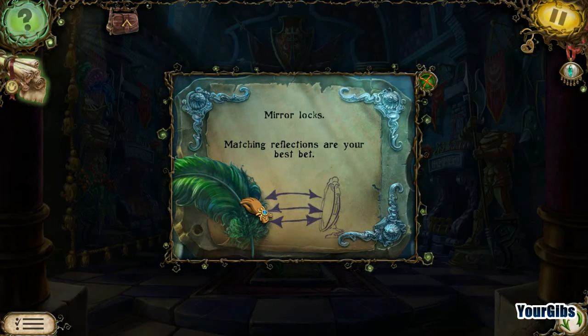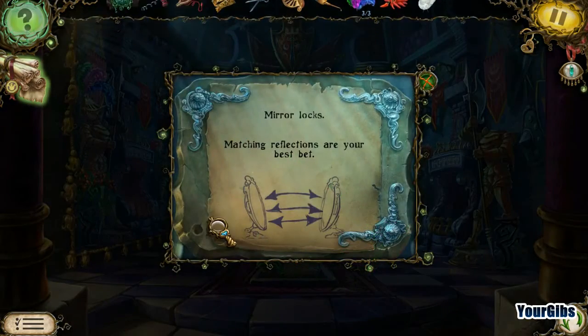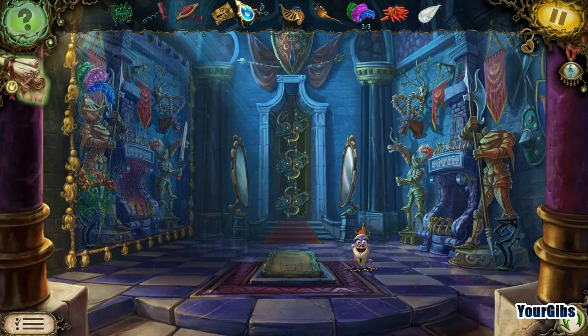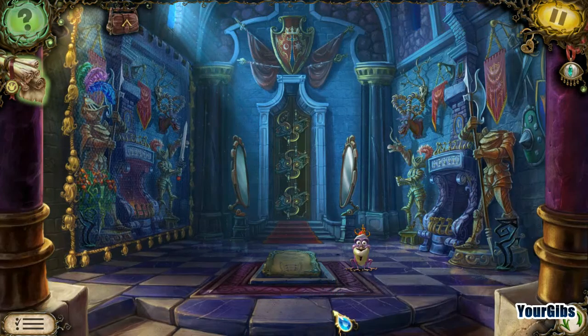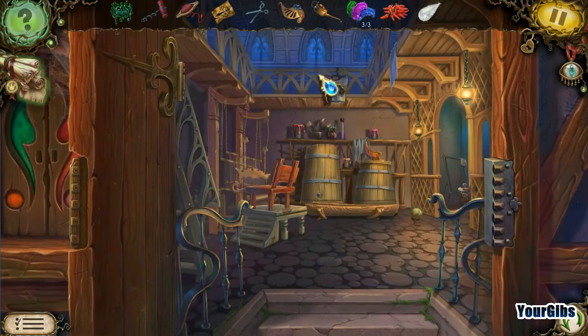Mirror locks — reflecting. Matching reflections are your best bet. This is the key to opening the locks on the door. We've got a lot of good stuff going on here now — lots and lots of things for us to do.